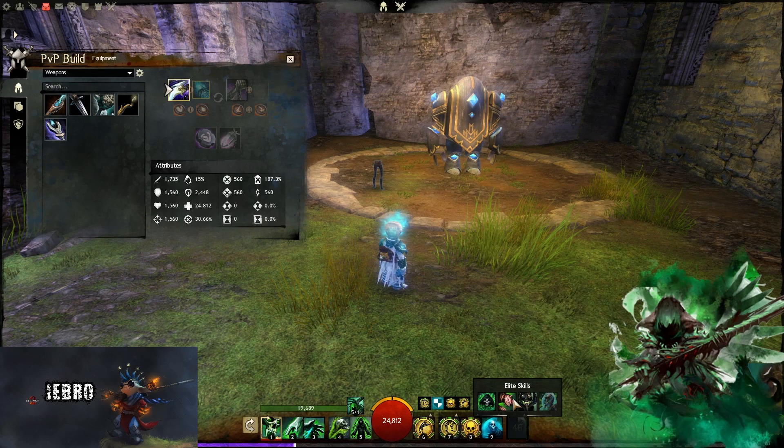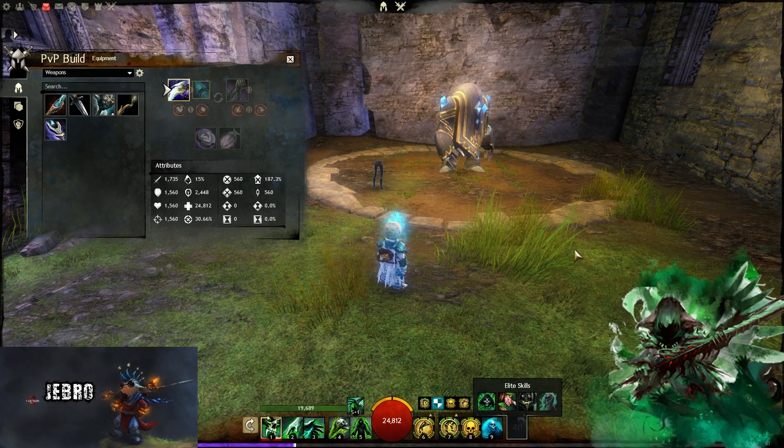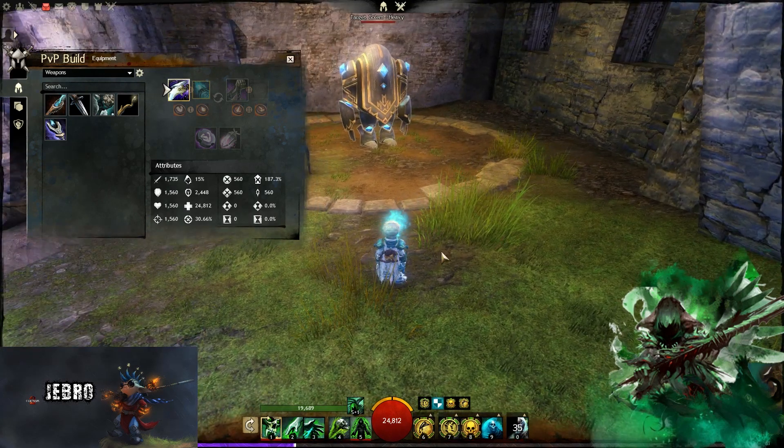Plague could be used for a very tanky playstyle. Lich Form is less suited here. You can run some Flesh Golems, but I feel like the Shout is the best and strongest one for me personally, given the way I like to play and what I want to have fun with.